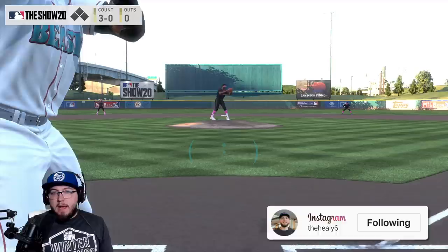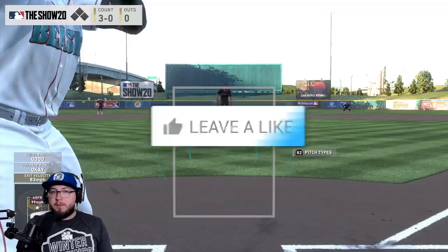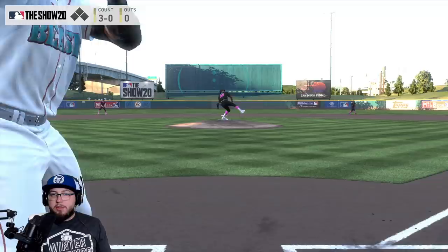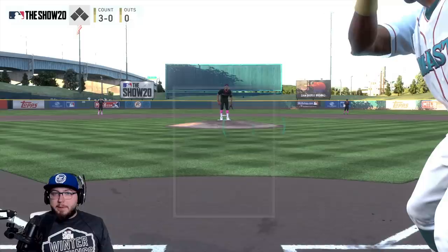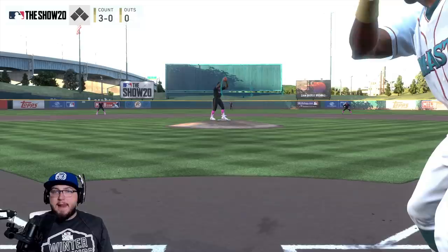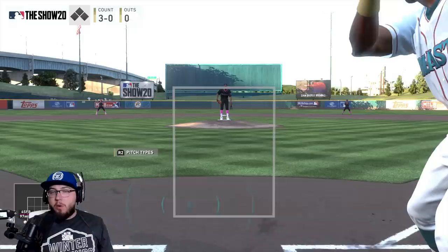Lefty versus righty is kind of the standard matchup — fastballs aren't really going to give you trouble; if you get one you should crush it since you can see it easier and turn on it. Off-speed will likely be low and away, or sliders low and in to get you to chase for weak contact. The toughest matchup is lefty versus lefty: fastballs high and in, and off-speed low and away. That's what's going to happen — fastballs inside, off-speed low and away, every single time.